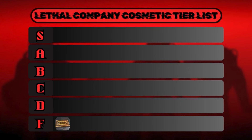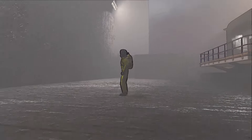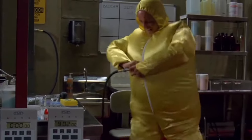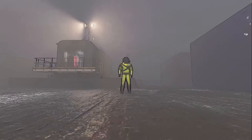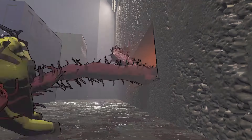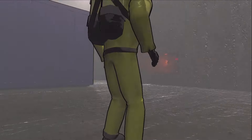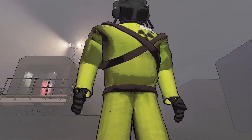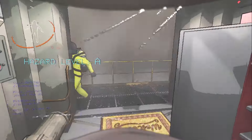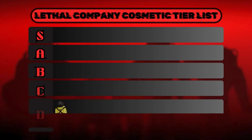In D tier we have our first suit, which I think is the worst suit in the game — the hazard suit. I'm all about safety and this is a high visibility hazard suit, probably the most practical suit in the game, but who cares? Yellow is ugly, and while it might be the safest suit, you're most likely going to die anyway. Do you really want to die looking like a banana? In all seriousness though, it's the only suit other than the pajamas that isn't just a color reskin — the badge changes to a radioactive hazard symbol. I could see why people would like it, I just don't like yellow. D tier.